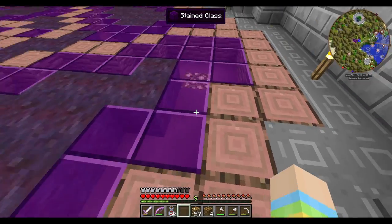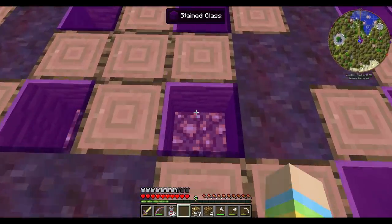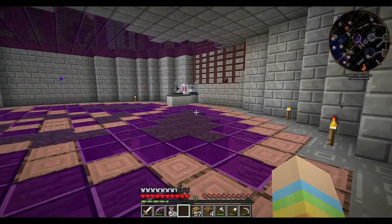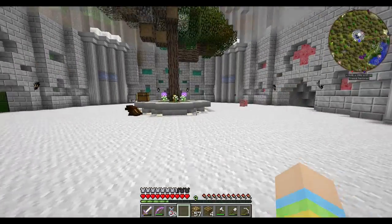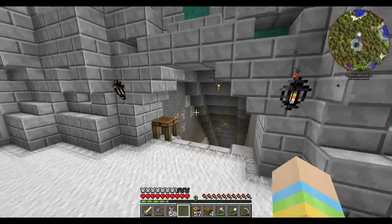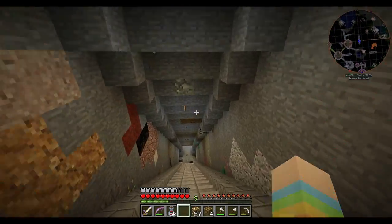We shouldn't need too many lights because there are glowstone pieces in the floor already adding some light to the room. I'll do more there later. I've also been working in the aviary — I've got the tunnel carved down there. We worked on that in the live stream today. The walls haven't been done yet because we need more marble.